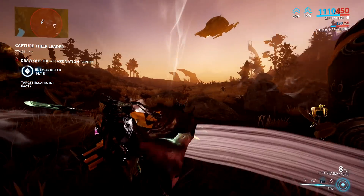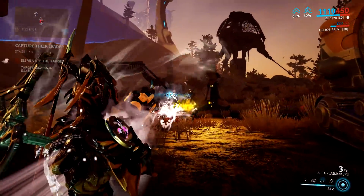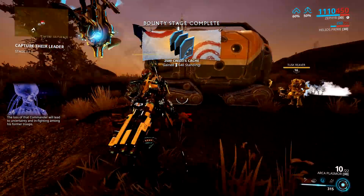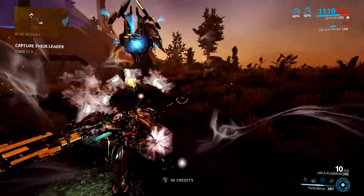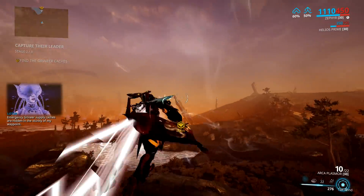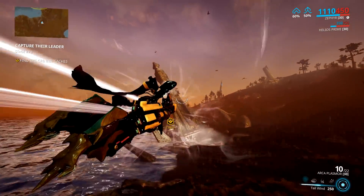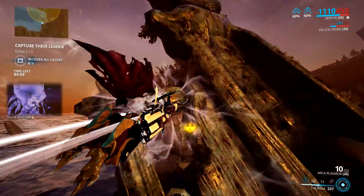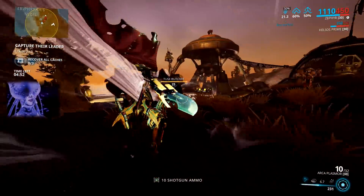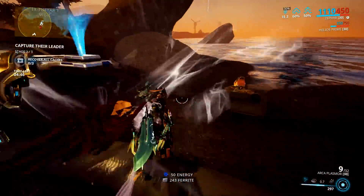This setup was originally made for the Plains of Eidolon — to run around really fast, zoom around, fly about, and do bounties — and it is fantastic for that. It's probably my favorite bounty setup; it just feels so much more efficient and effective than anything else. It may not be as tanky as a full Ironskin Rhino, but it's tanky enough for even the highest level bounties and you can zoom from one objective to another very quickly. I also prefer it over Archwing since using Archwing for every single bounty objective will drain your charges fast — saving them for hunting Eidolons is much better.